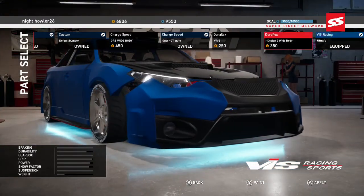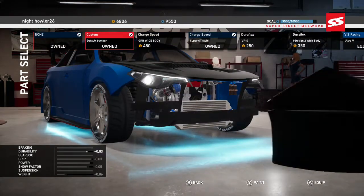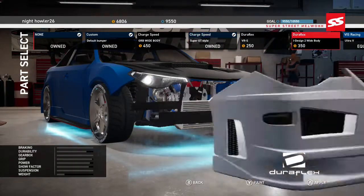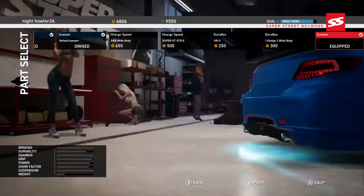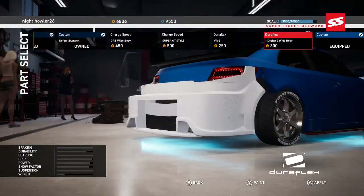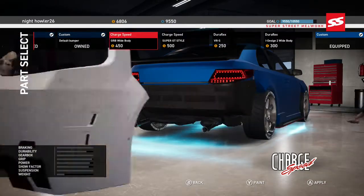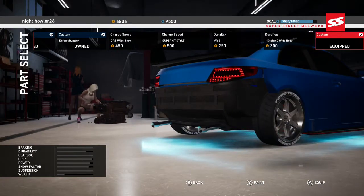So we're going to go through the Subaru real fast and see if we got anything that looks new — anything that looks slightly different. It doesn't exactly say what kind of parts they are anyway. All right, so there's nothing new there. Let's see if there's a new rear bumper — I think I've seen that one before.